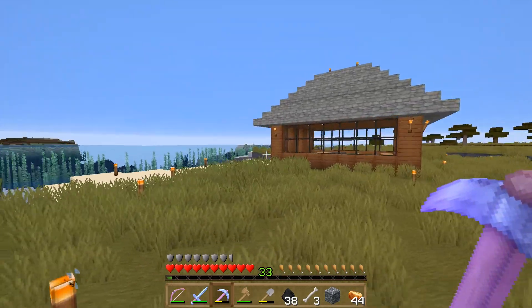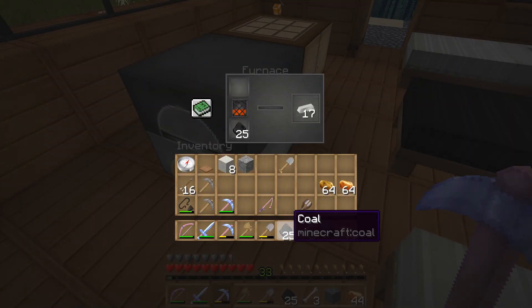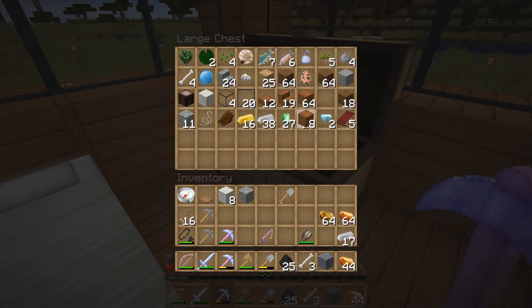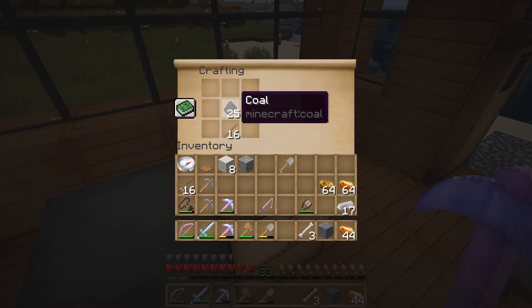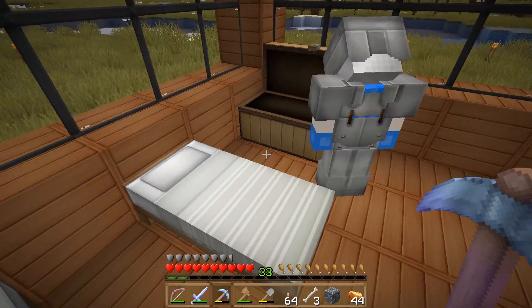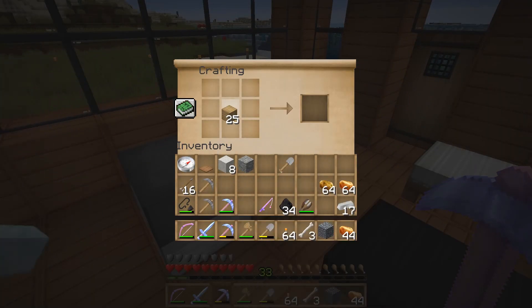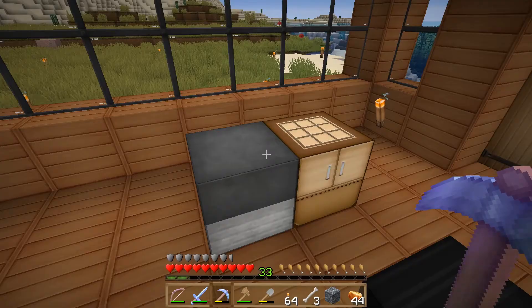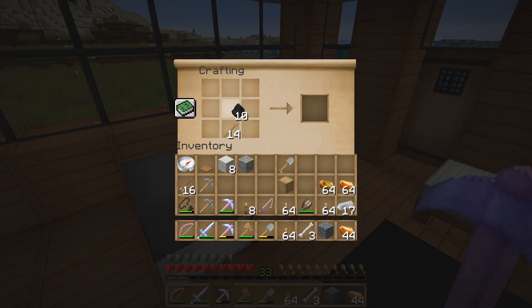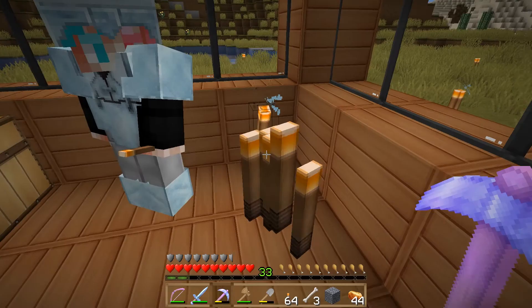I think we made a lovely outpost. Yeah, it's good. There's a shitload more coal — I just put a whole bunch of coal in the chest. I'm making torches like a pro here — boom, you get a stack. Oh nice! So everyone gets a stack.